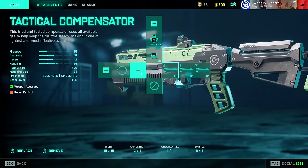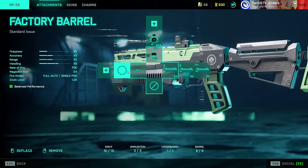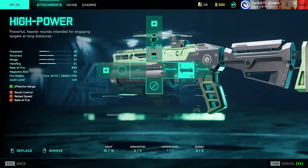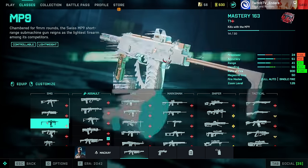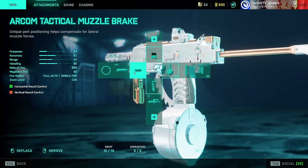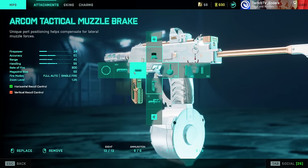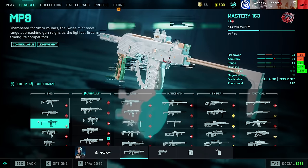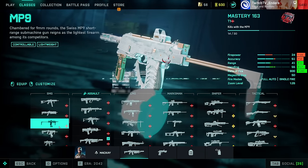PB29: not much has changed — Tactical Compensator or Factory Barrel, I'd recommend Tactical Compensator; Standard Issue, and fill out your ammo types. MP9: this gun is not as terrible as it used to be, but they still gutted it. Arcom Tactical Muzzle Brake, LWG Grip, Close Combat Drum — another weapon where hipfire is good enough that you don't really need the laser sight.